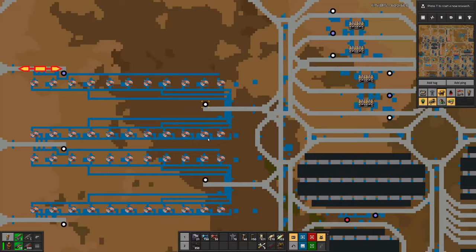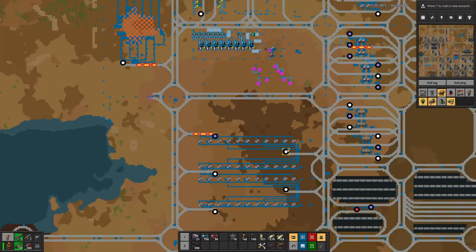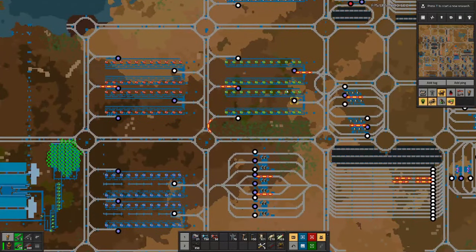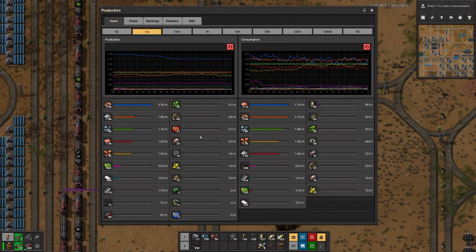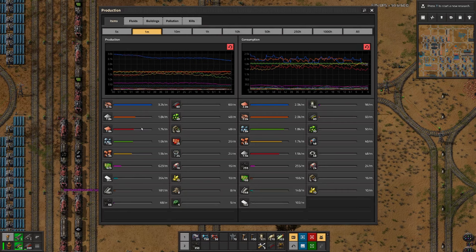Last time we built this massive copper wire production which is not producing at full capacity because we don't have enough copper plates delivered. That means in the end there will not be enough wire and we are not producing full belt circuits. Looking at production per minute, we are producing more wires than we are consuming but we are consuming more copper plates than we are producing, so we need more copper plates.